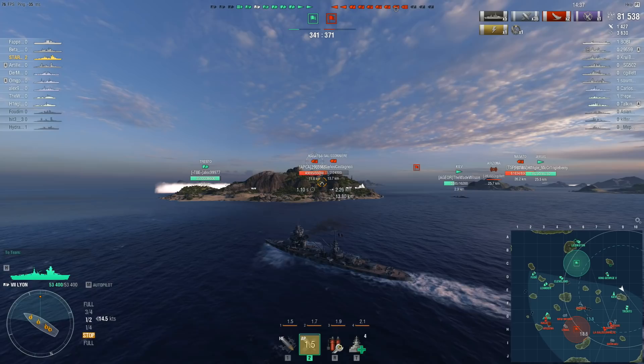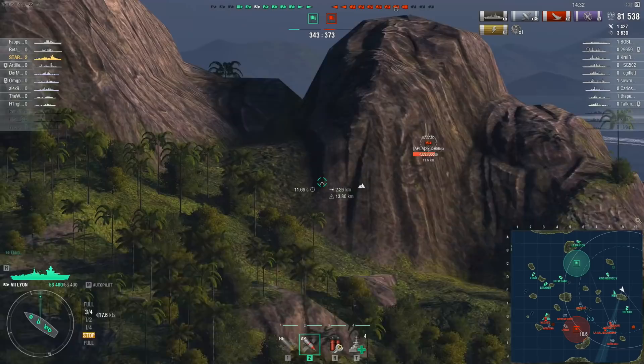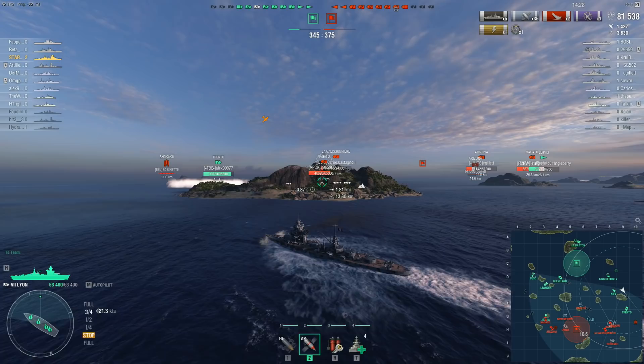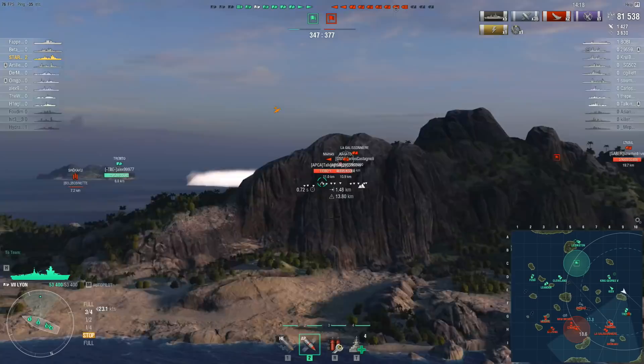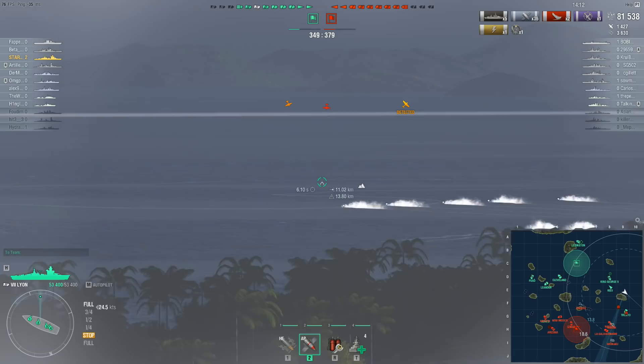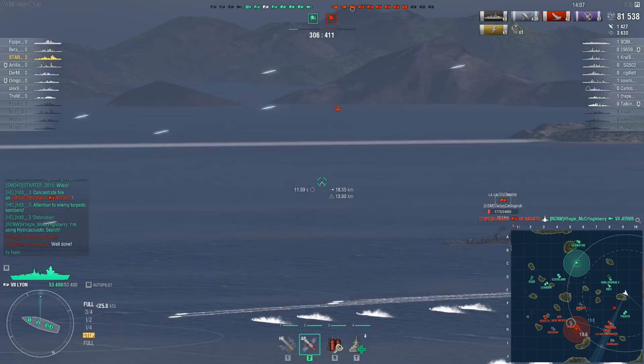The World of Warships wiki describes the Lyon's firepower against cruisers as 'devastating,' quoting: 'cruisers can routinely be one-shot from full health.' To be fair, starter nearly one-shot the La Galissonnière — but only because of so many over-penetrations. That's always been the way: poor armor penetration means shatters against battleships, over-pens against cruisers. Meanwhile, on the other side of the map, a Jervis just rammed a Nagato.